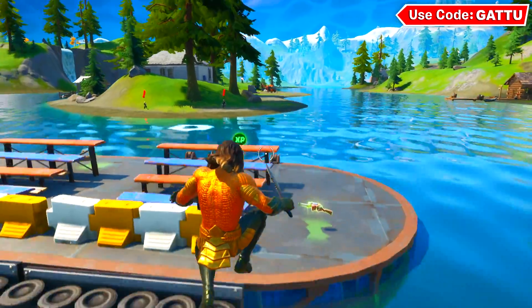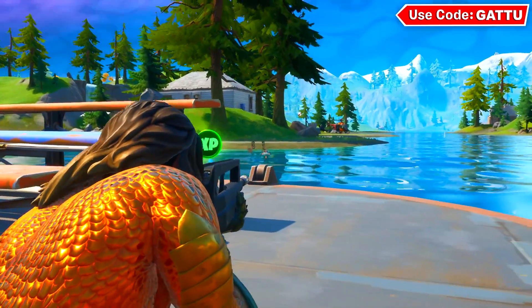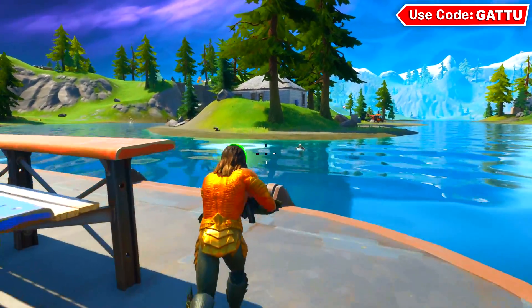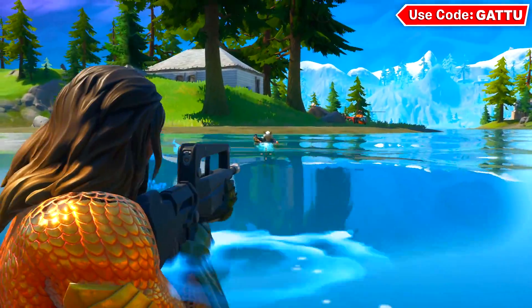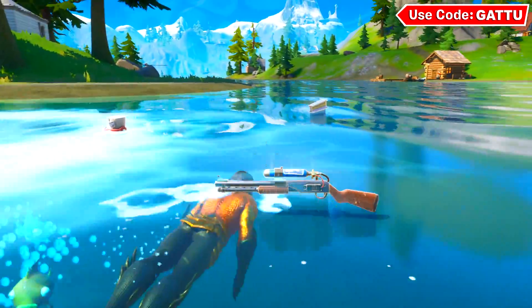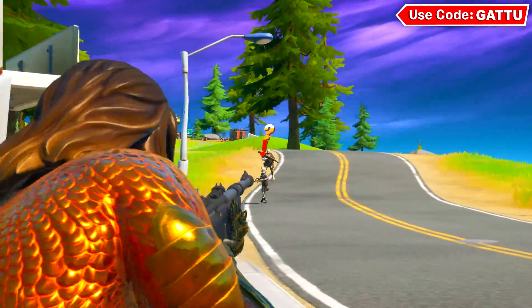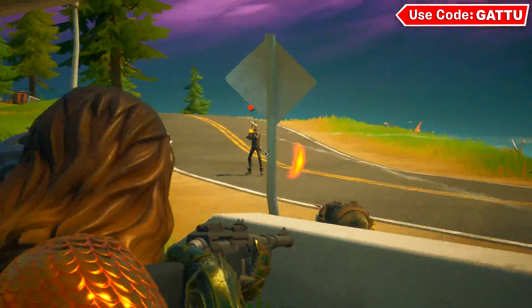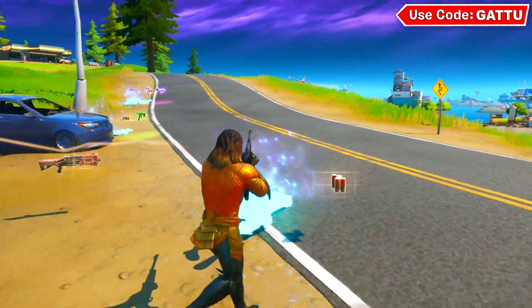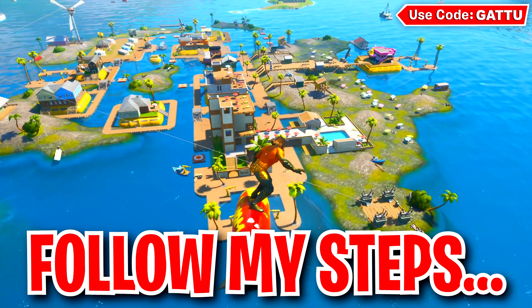You can also come across marauders — NPCs that have been added to the map — at this location. Once you eliminate them, you complete another challenge that gives you a free XP reward. Knock them off and finish them completely, then look for more marauders nearby. Get a chopper from this area and find the others — they'll be spawning around the map. Be careful because they have rockets and stink grenades, so make sure you have plenty of mats. Eliminating every one of them earns you more free XP rewards.